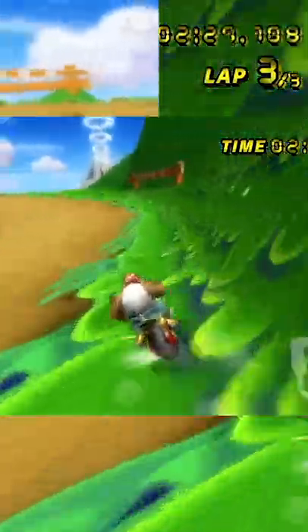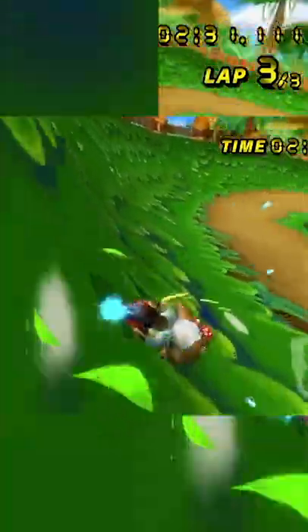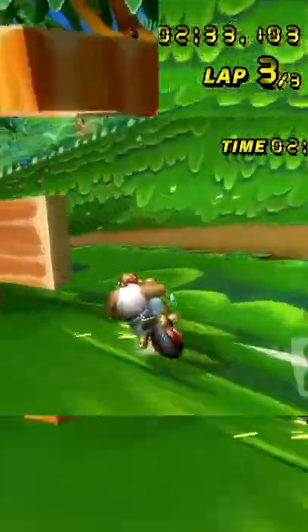From here you can completely stop and charge a standstill mini-turbo, or do the 2008 method by going up the slope. Both lose time over this approach, showing right now.